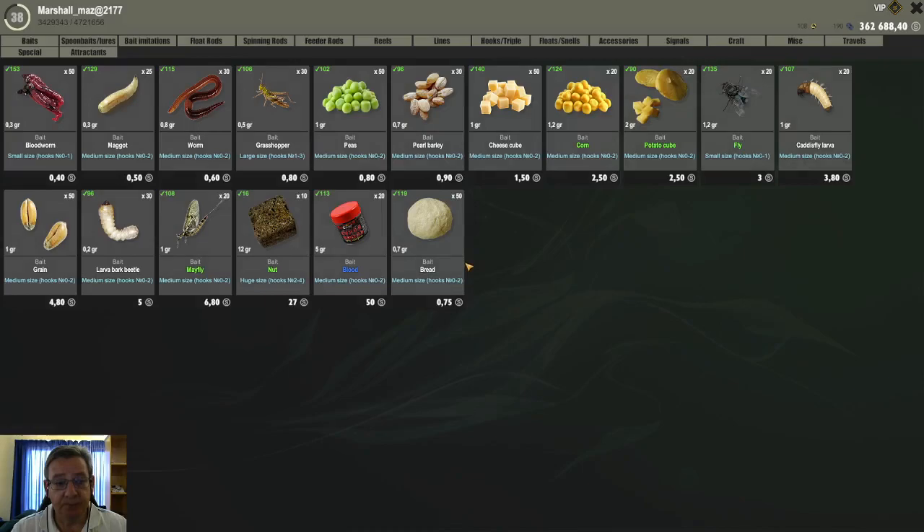Now firstly, if you go to the store you will see that semolina dough and the normal dough are not in the stores anymore — they have been removed. You now need to craft your own doughs.